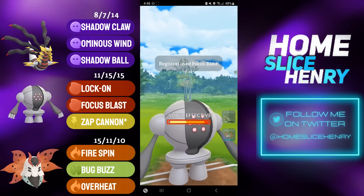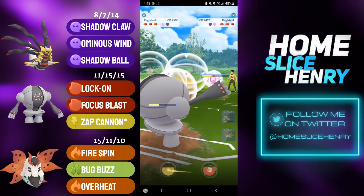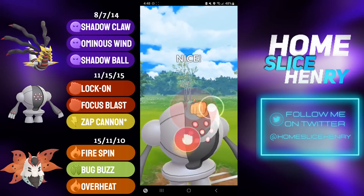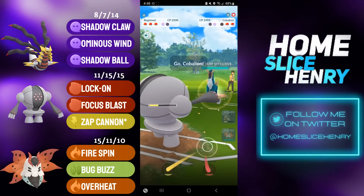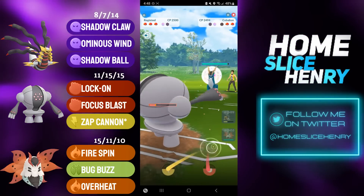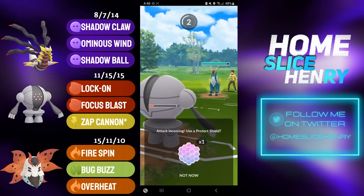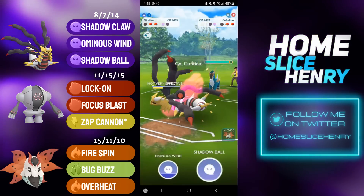My opponent is going to fire off a Focus Blast of their own — I'm going to no-shield that. Since I know I win CMP, I can just go for the Focus Blast right away, and this is going to KO. So if my opponent wants to land another charge move, they will have to invest a shield. They let that through. They send in Cobalion — this is a bit awkward because Cobalion, of course, has access to Stone Edge. So I'm going to send in Giratina, because I have energy, and I'm going to start firing off charge moves, as I need to deal some damage onto Cobalion.